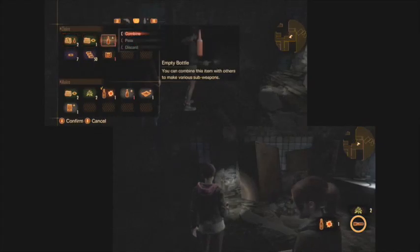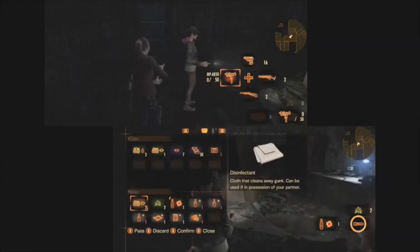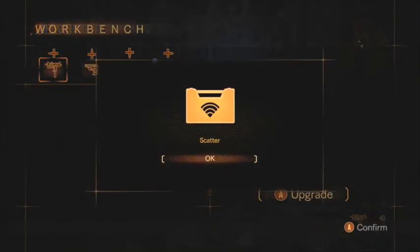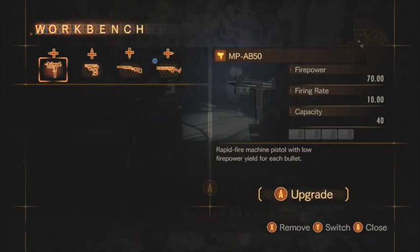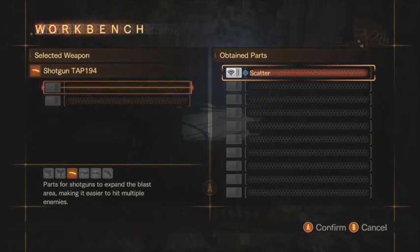Another door here. Anything glinting? Can't see anything. Looks like the kind of place there would be glinty stuff. Oh, there's a thingy. Yeah, I've seen it. We have one out of nine this time. We got two out of eight the time before, and one out of eight before that.